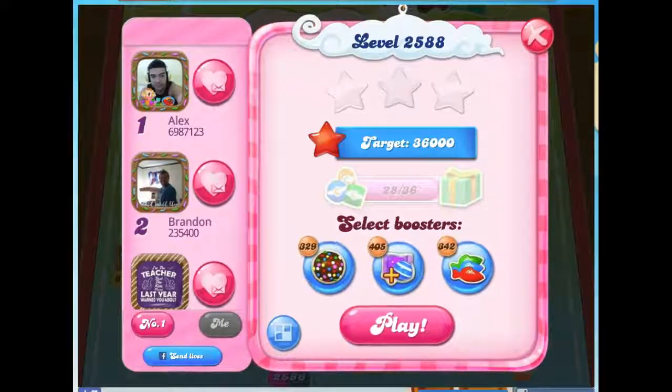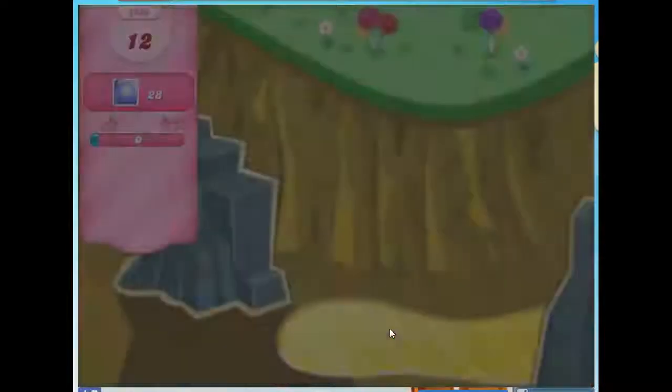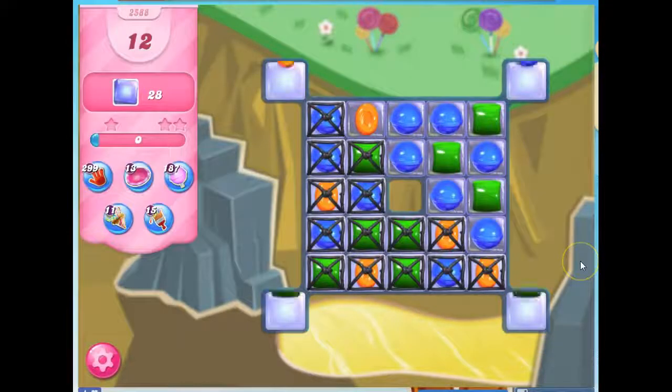Hi friends, this is Susie, your Candy Crush Guru, here to help you solve the puzzle with level 2588, where we have 12 moves to clear out 28 jelly.